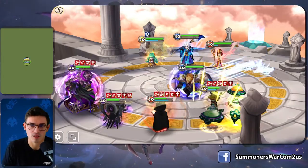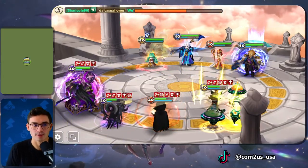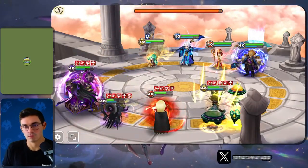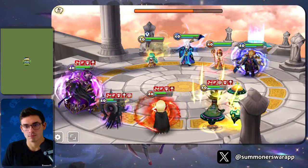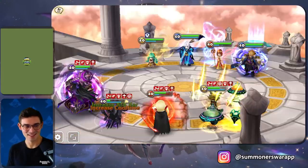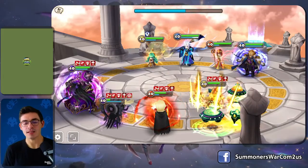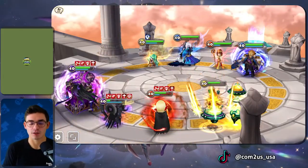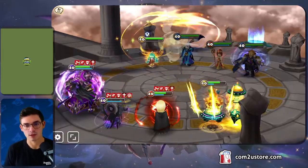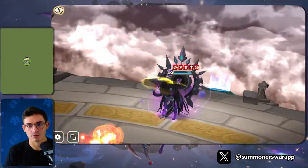He can just take down the Bird — it comes down to threat assessment. Does he see the Bird as the big priority? He's going for Veramos first. Actually, that's not bad because he's in a position where he can kill any unit he wants. Everyone has slow, so even if Riley procs, everyone got blocked as well. I don't think it's necessarily wrong to get Veramos out of here — if he gets a turn and is able to cleanse, you're going to lose your advantage.